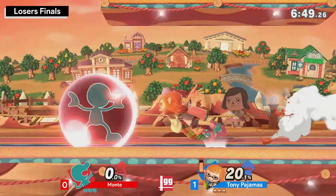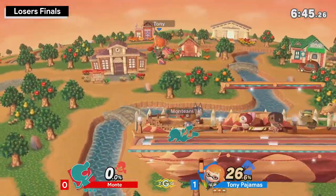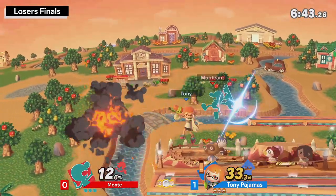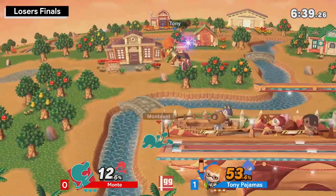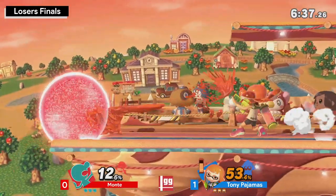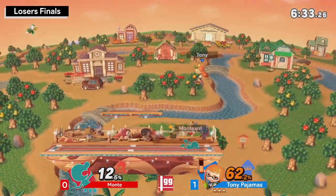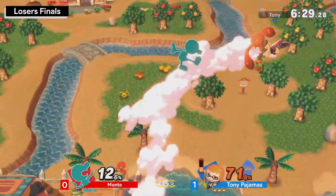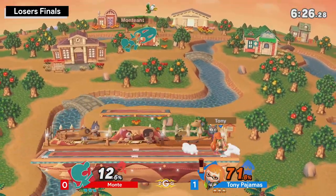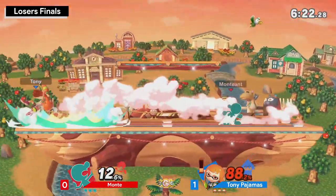Great counter-pick from Monky here. This is a really good stage for Game & Watch — on that platform, Game & Watch can just rack up all of his simple damage. But same point — Inkling also gets some really good benefit from that middle platform. So far Monky has been able to rack up a lot, but Tony is still trying to find a bit of an opening.